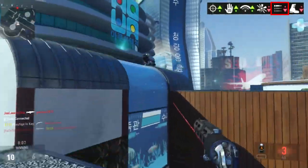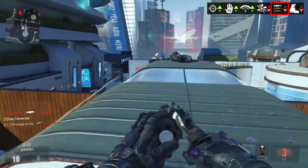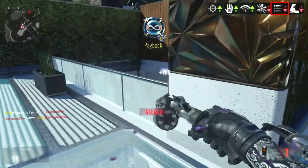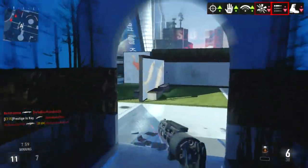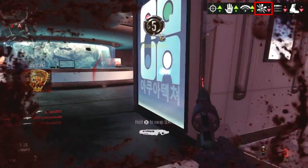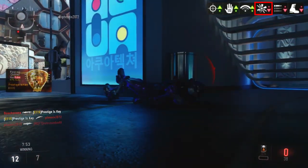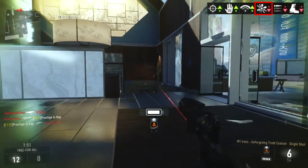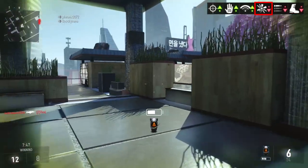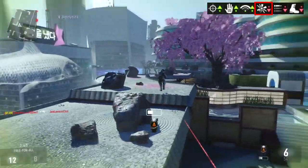But if you fire it normally by just pulling the trigger over and over again, it almost feels like it fires faster — which is pretty interesting. Finally, we have a damage decrease. This is going to mean you get a lot more four shot kills. So if you're at a longer range, you're going to get four shot kills. But most of the time you're going to see two and three shot kills depending on whether the enemy was already hurt and how far away you are.